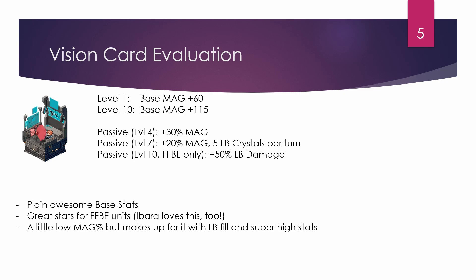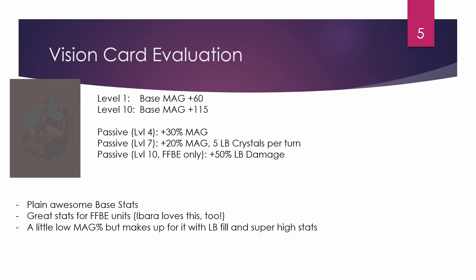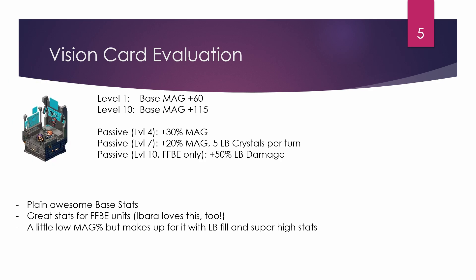The only downside to this vision card — and it also applies to Ling's vision card — is the low magic percent at 50%. Louise has only 190 magic innately, so with the vision card you're around 240-250 magic and will have to make up for it through item world enhancements, equipment, or materia, which you ideally don't want. That gets us into a bit of a pickle, but it's manageable.